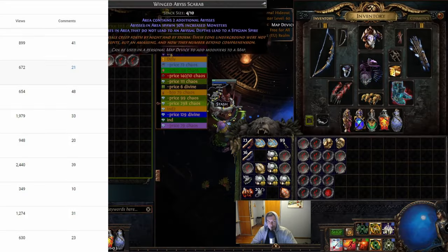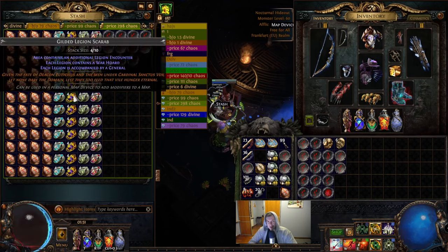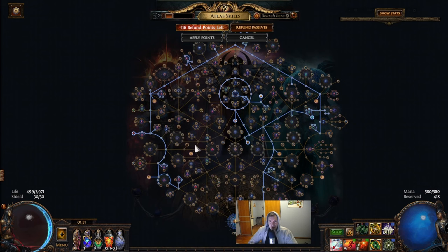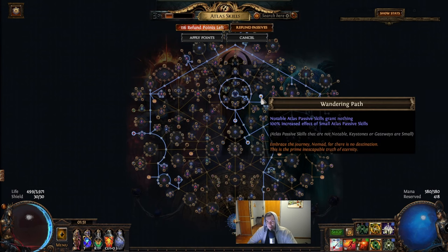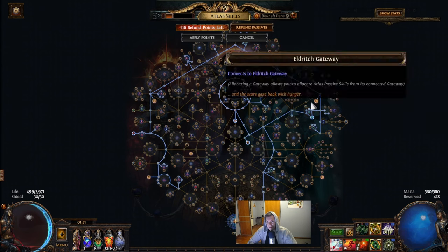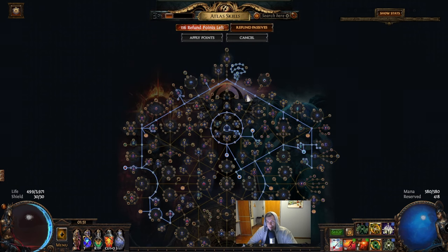This will be our map preparation, so let's move on it — but I start with the Atlas like we should. Atlas strategy looks like this: we will use Wandering Path to make our modifiers bigger. We will run Abyss here, plus Eater of Days, which is important because we will try to find all the altars before we even start the Abyss.